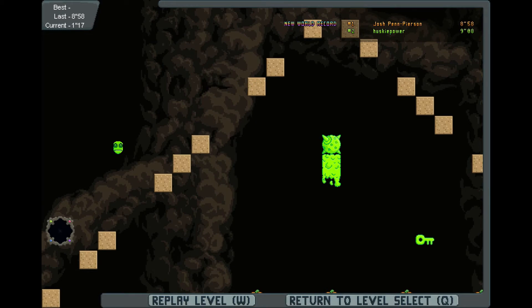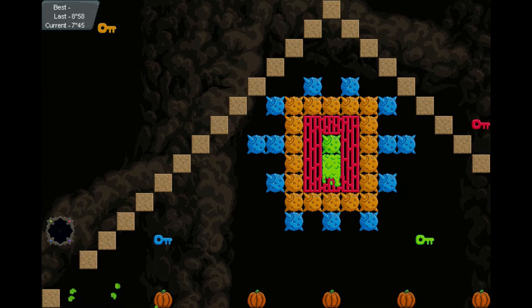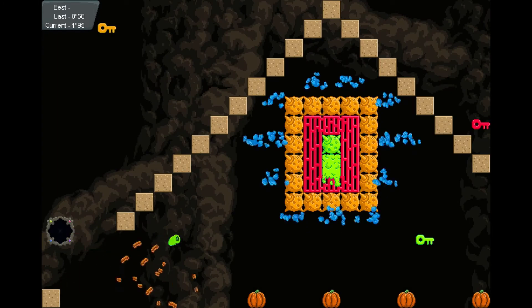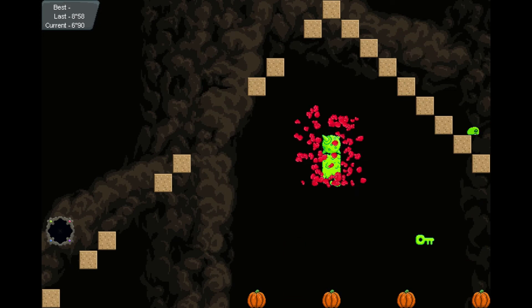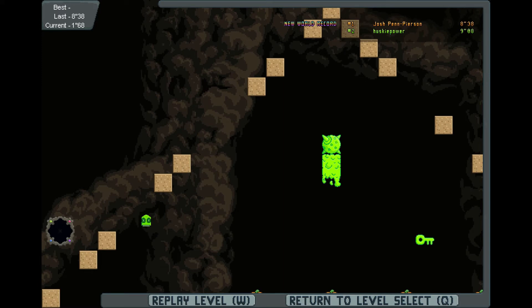8.58. Okay, so now what I'm thinking is: what if we get blue first so we don't have to come back? We'll get blue, come up, get orange. We'll get blue, get orange here, come across, get red, and then get in there. Oh, that was faster! I can't believe it worked first try.